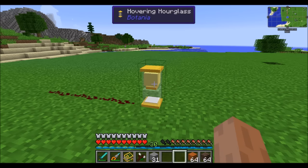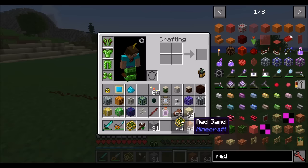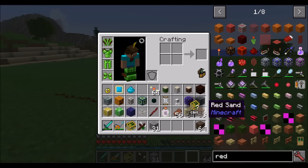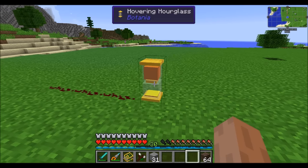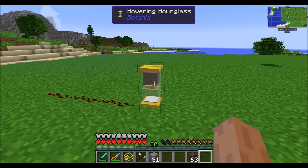Half a stack gives you 32 seconds between redstone pulses. If you want more than 64 seconds of time, use red sand — for every piece of red sand, you get a 10-second delay, so a full stack gives 640 seconds. Note that you cannot mix sand types. If you place soul sand in there, you get a one-minute delay per piece, so a full stack of soul sand gives about 64 minutes — basically about an hour.